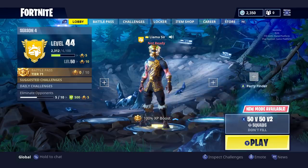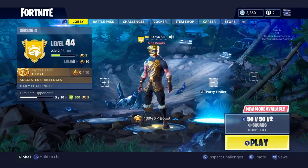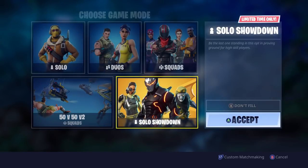Alright guys, so here we are in game, ready to go and check out this meteor and check out the thing hidden in Wailing Woods. We definitely have to get a game so we can get a replay and check out what is exactly in both of those things. But actually, before we get into that, if you guys haven't noticed, there's a new solo showdown game mode, which is basically Fortnite competitive. I'm not exactly sure how it works right now - they didn't give us a ton of details on it, but I'm pretty sure it puts you against other players near your skill level.